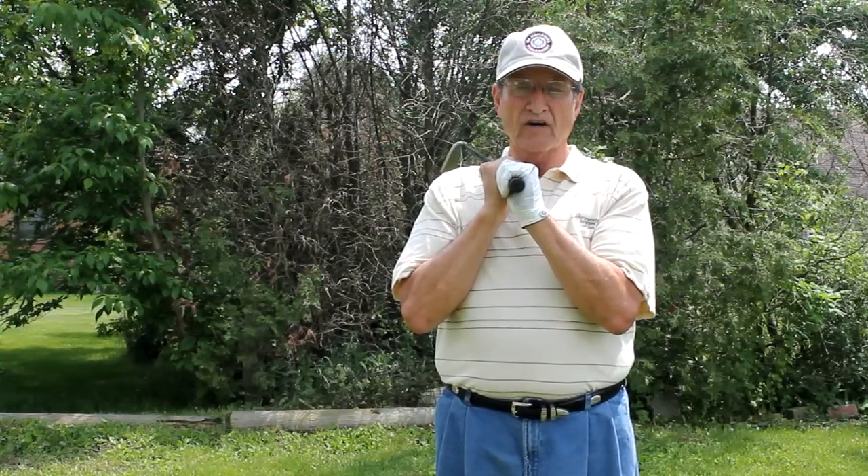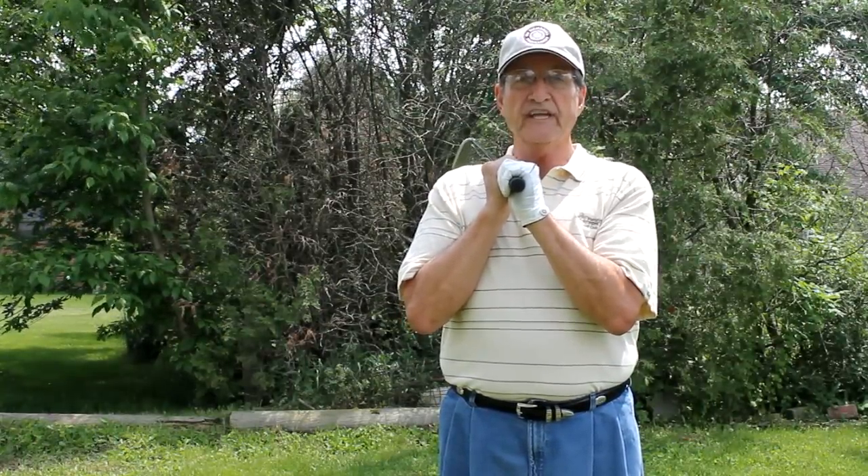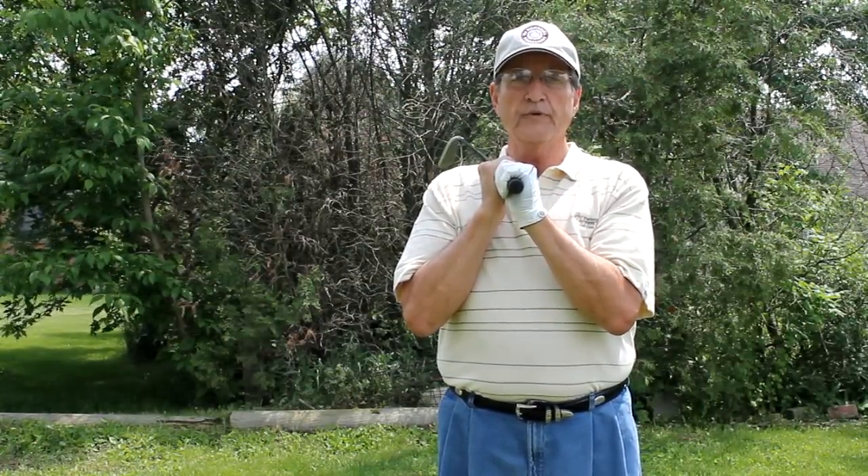Now we're going to talk about under par. A score of one under would be a birdie. A score of two under would be an eagle. A score of three under would be a double eagle.